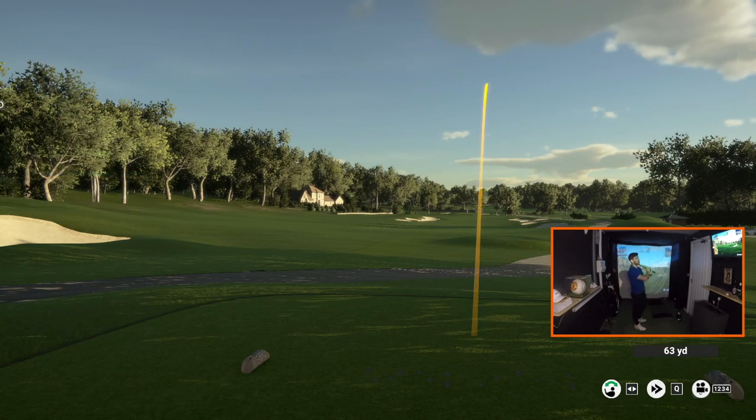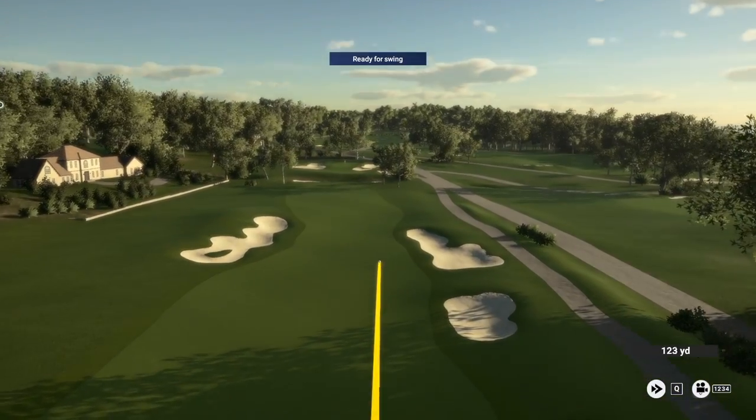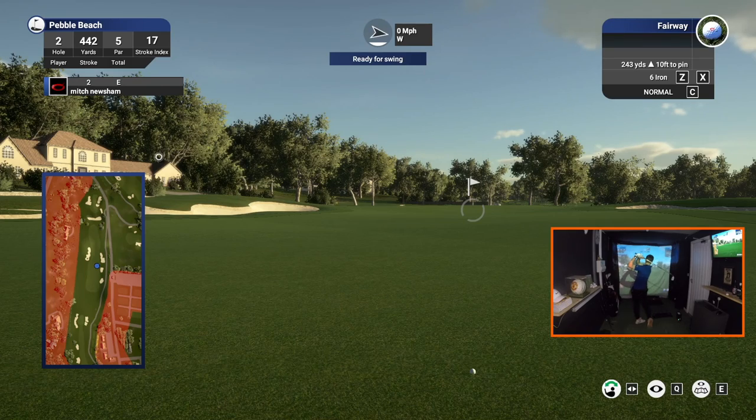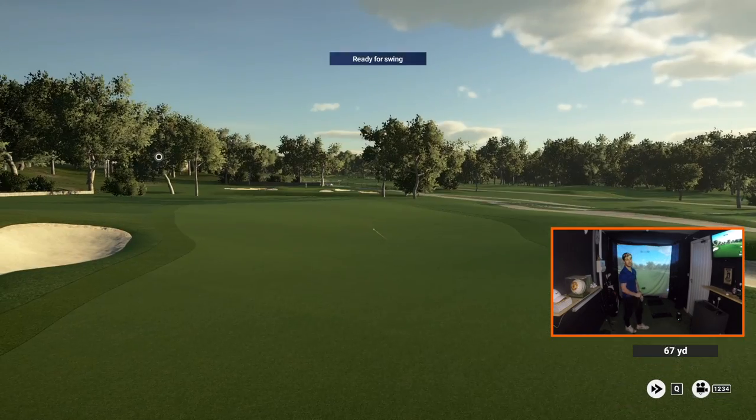The second hole at Pebble is a par five and after a solid tee shot I was debating whether to lay up short of the giant bunker before the green or risk taking it on. I plucked up a bit of courage and decided to go for it — and that is disgusting!